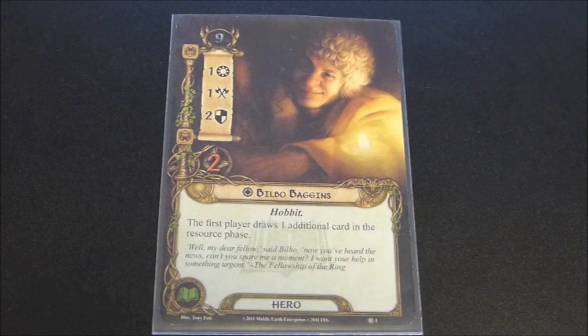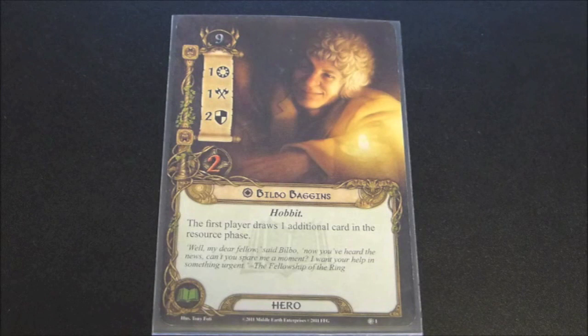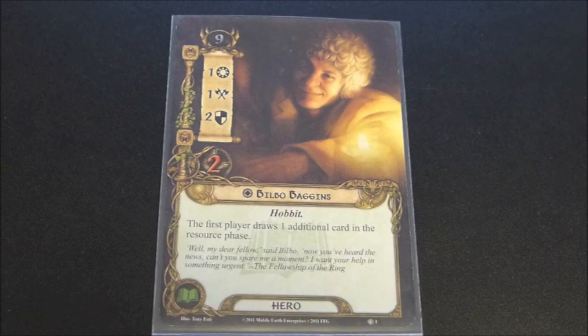Here we see a very familiar face to anyone who's read the books or watched the movies: Bilbo Baggins. He has a starting threat of nine. He has one willpower, one attack, two defense, and two hit points. He is a Hobbit, he is a lore hero, and his text reads: the first player draws one additional card in the resource phase.